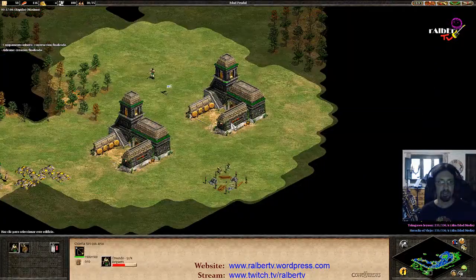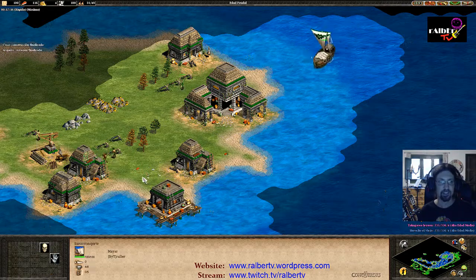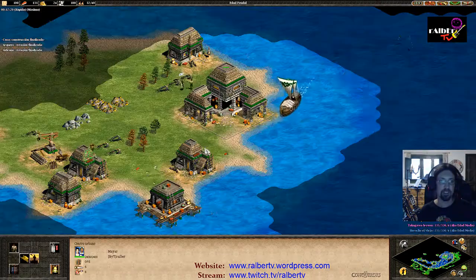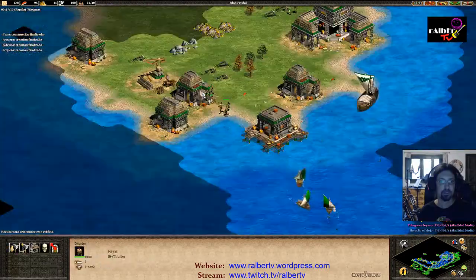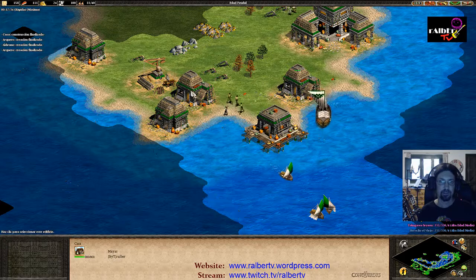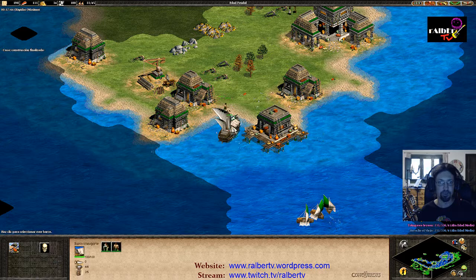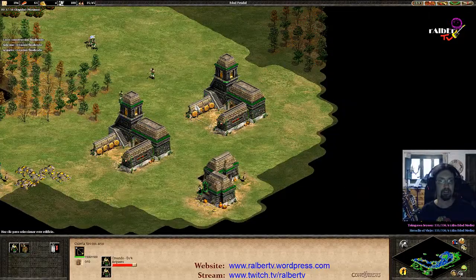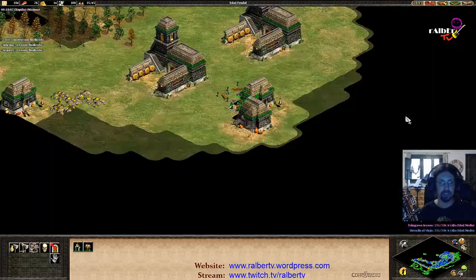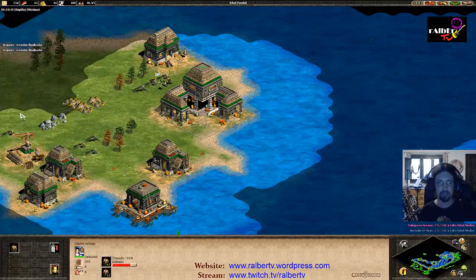And now we're all set — you see, it's minute 17 and I already have two ranges and I can keep archer production going. At this point, the enemy usually has about four galleys, and if you hit their wood on the other land, you can do a lot of damage.